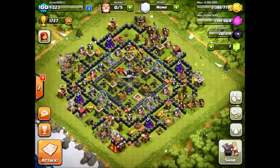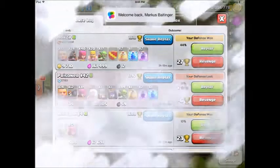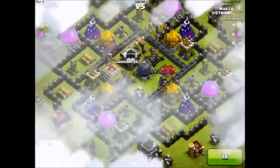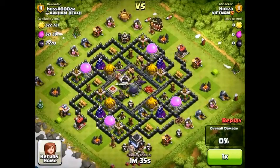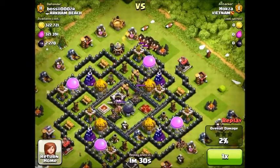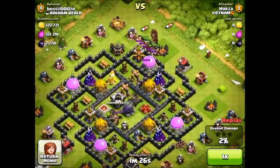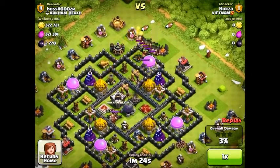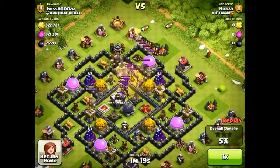I hope you guys like this base. I wanted to show off my last defense — I'll put the links in the description. As you can see, he put some giants to attract my King and Queen. This is why it's so important to put the King and Queen inside the base along with the Clan Castle, because it's hard for the attacker to get them. Then he sent in all hog riders, and as you can see, the Clan Castle comes out, gets activated, and attacks all those troops.